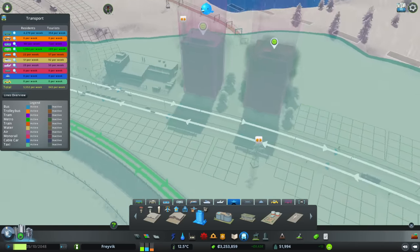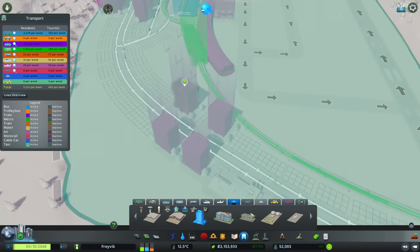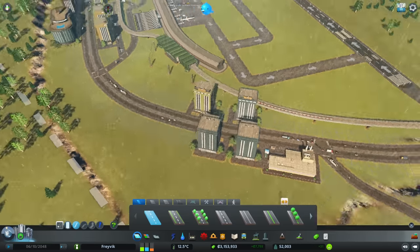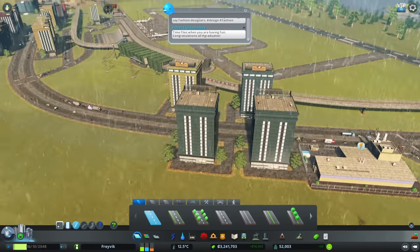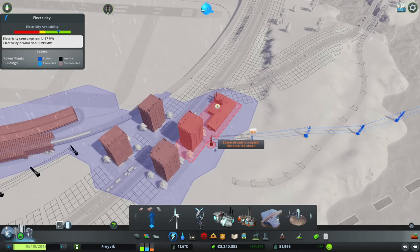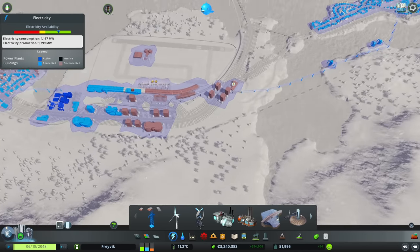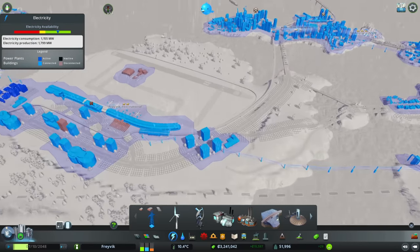Smashing. There we go - they're all different colours, which mixes it up a little bit. In terms of our power lines that I've just decimated, we'll pop you back in there because we don't want to run out of electricity. All the electricity is coming back now.